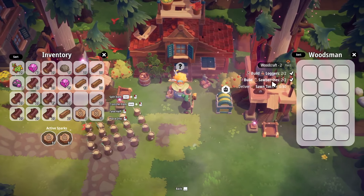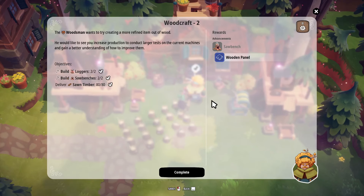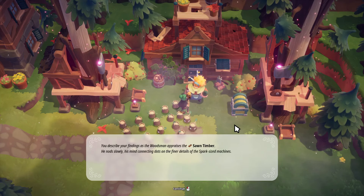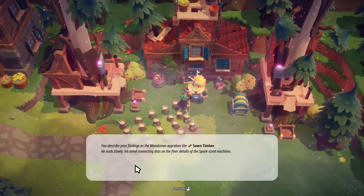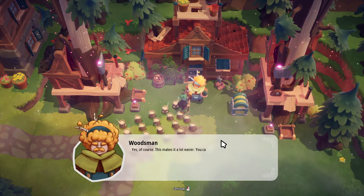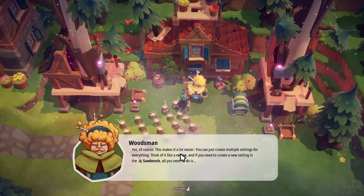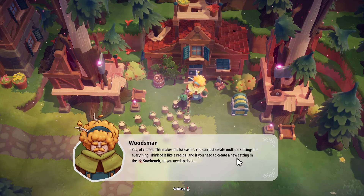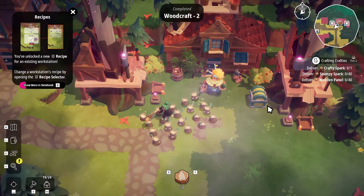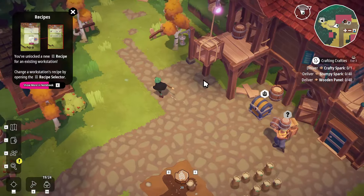Alright, here we go. We would like to drop 80 timber in there. Complete. You describe your findings as the woodsman appraises the sawn timber. He nods slowly, his mind connecting dots on the finer details of the spark-sized machines. 'Yes, of course. This makes it a lot easier. You can just create multiple settings for everything — think of it like a recipe. And if you need to create a new setting in the sawbench, all you need to do is this.' So we've unlocked a new recipe for an existing workstation — cool.